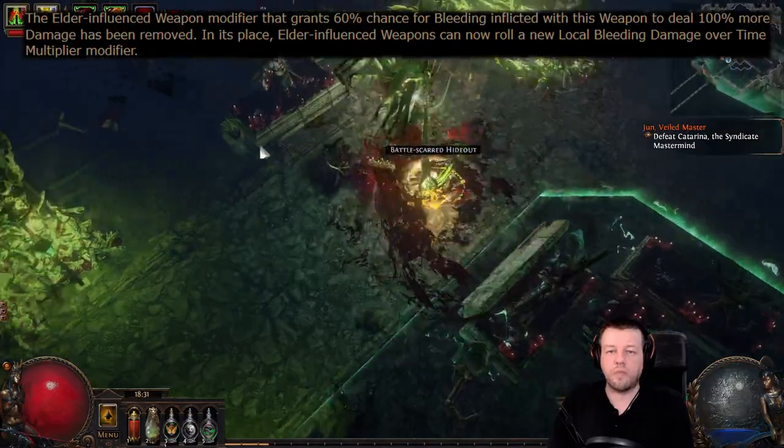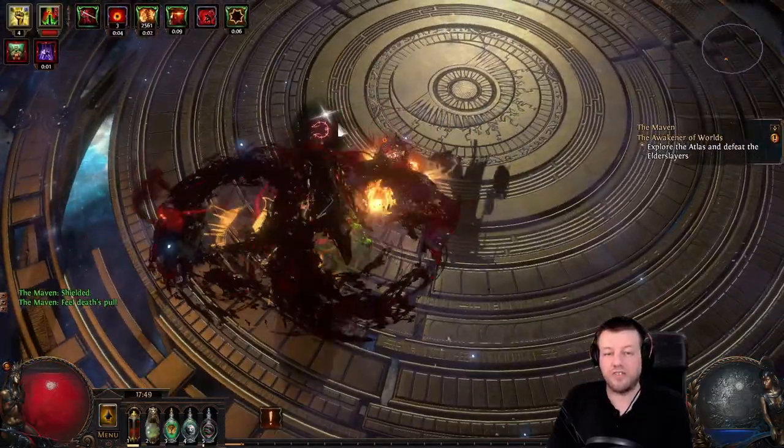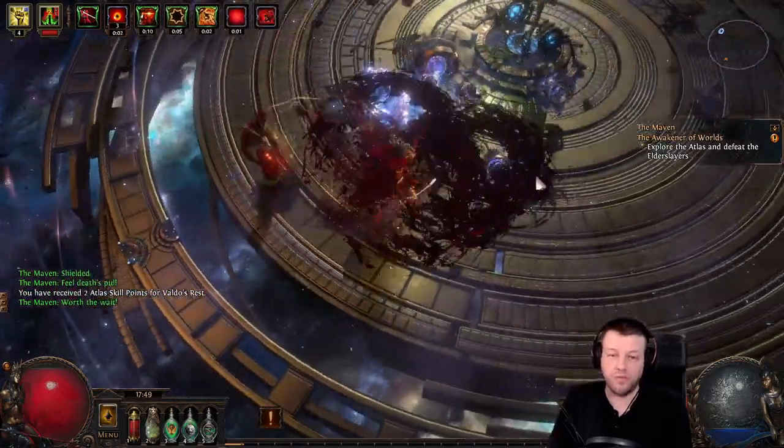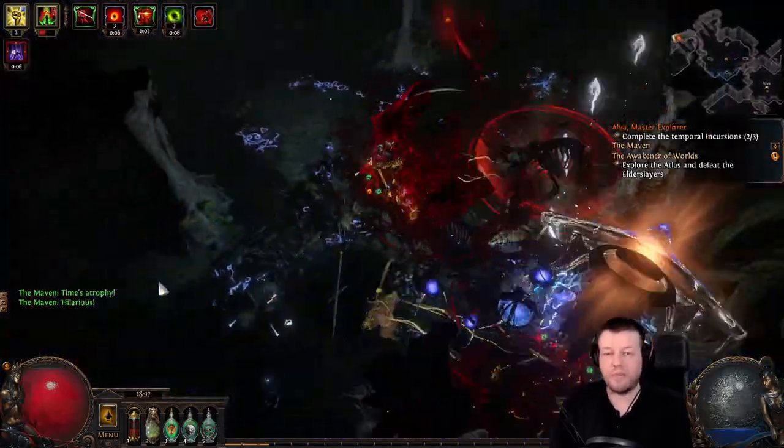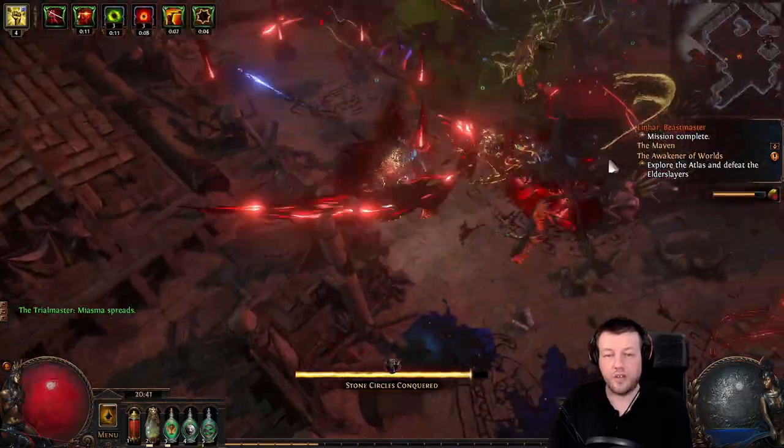As many of you know, I've been building a Bladestorm character that scales bleeding. And with my current axe, my character has started to struggle against tier 16 mobs. And there's only one thing to do when that happens in Trade League — go shopping.